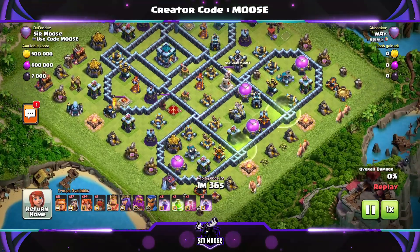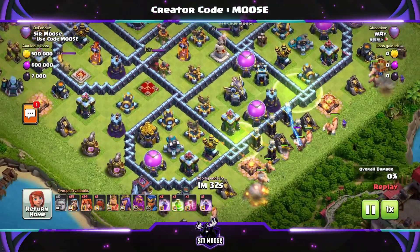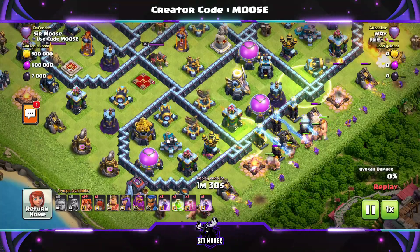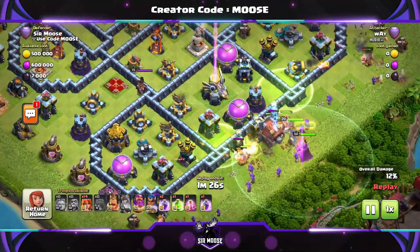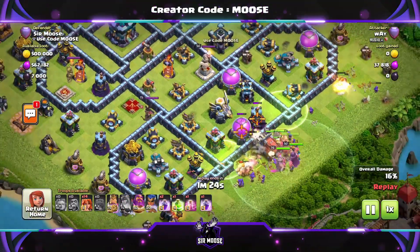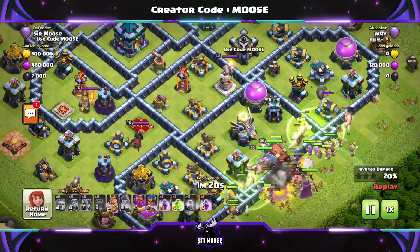We've just jumped into a replay. We're going to discuss how the base did in the Legend League and what clan castle troops to use. And of course, at the end of the video, I'll tell you where you can download this base via the base link. Very easy to do. So anyway, what have we got going on here? We've got a super giant wizards and mass Valkyrie attack.